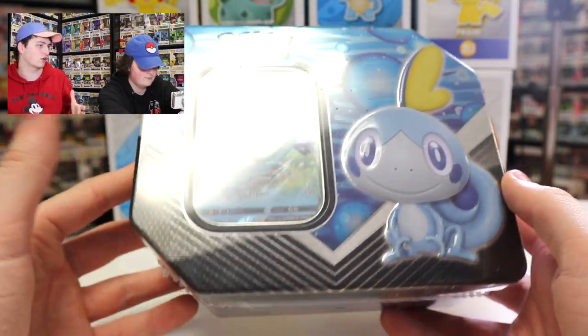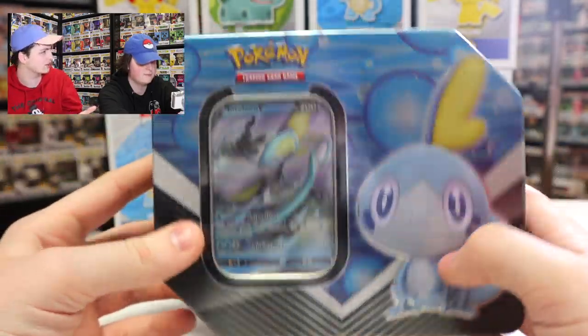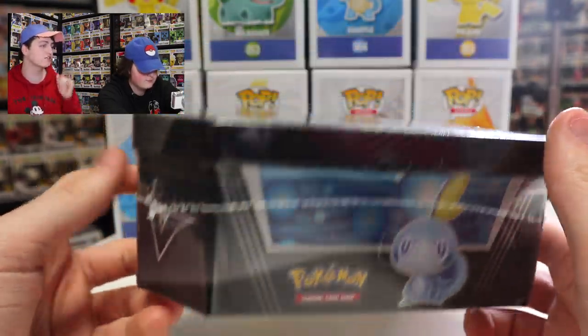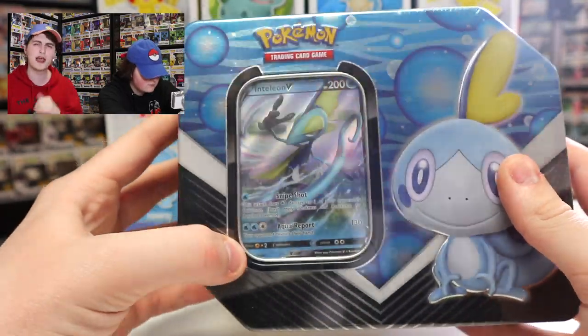We opened up the other two on the channel recently — it was the Grookey, and then Scorbunny. So we're going to be opening up Sobble today. Super excited about this one. You guys can already see the Inteleon V card, which is the promo card for this set. But let's open this one up and see which packs we get inside.